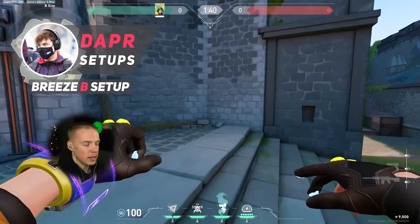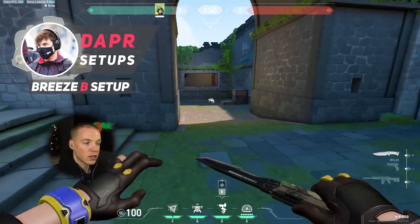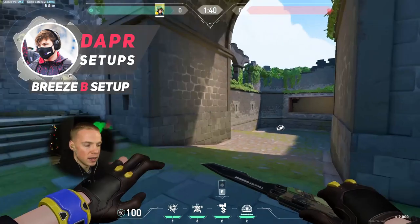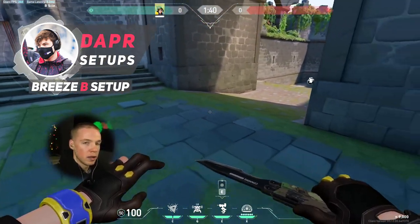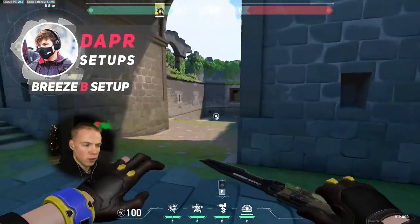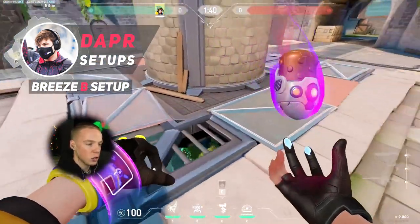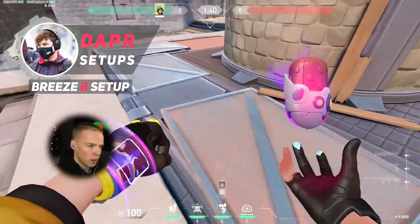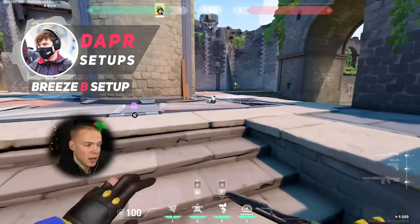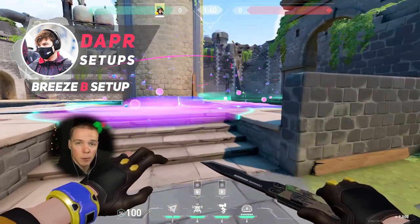As we move over to B site, Dapper starts by throwing his turret facing himself in this corner here, which will slow anything that comes outside of B main. A lot of people throw their turret on top of the half wall, but that doesn't really slow down the actual execution from the attacking team since people can just shoot it from B main. What I found interesting about Dapper's setup during VCT was that he actually used both of his Mollies toward the bomb site and an Alarm Bot right in the middle — similar to what he did on A site — to slow down the plant and allow time for his team to rotate.